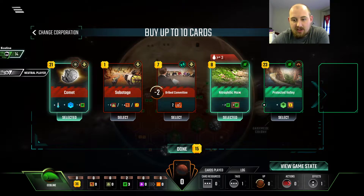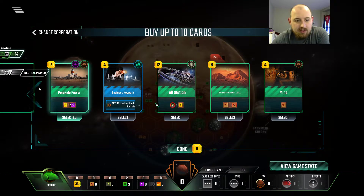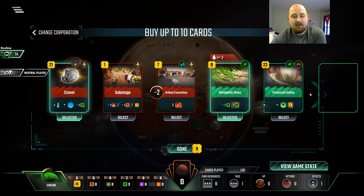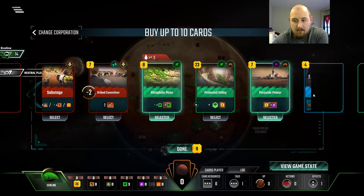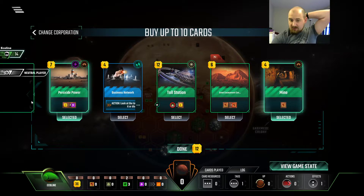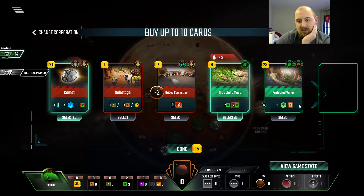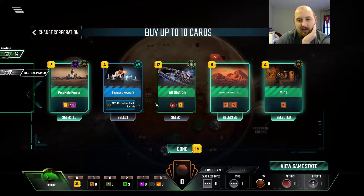This is good. Then you need oceans. This is a real hard choice here. I do like peroxide power, and I do like the mine. The mine's just so much value, and this is value too. Let's see — if we spend 15, that leaves us with 21. We do this, place an ocean for 2 steel, and then play the mine. I kind of like that.